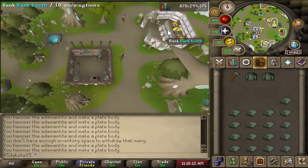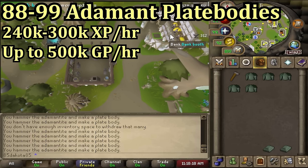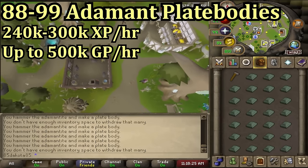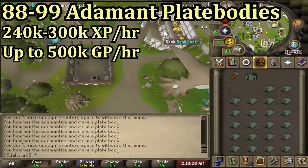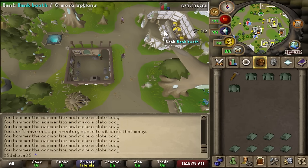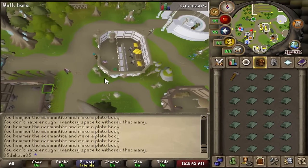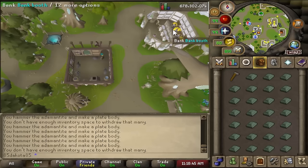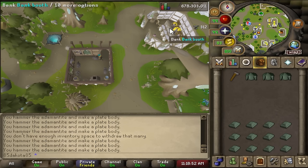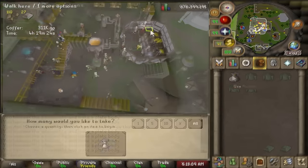One last method is adamant plate bodies — you need 5 bars per plate body, made at a normal anvil. If you've completed Song of the Elves, there's an anvil in Prifddinas near the southeast bank, a little bit closer than the Varrock anvil. Addy plate bodies can net up to 240k XP an hour, more like 300k XP an hour if you have the Smith's outfit from Giants' Foundry. It's also profitable: it costs about 10k to alch an adamant plate body, so as long as addy bars are under 2k each — currently about 1,800 coins — you actually profit. At the moment you'll push around 500k GP an hour from addy plate bodies, which is a great ratio of over 200k XP per hour and solid GP on the way to 99.